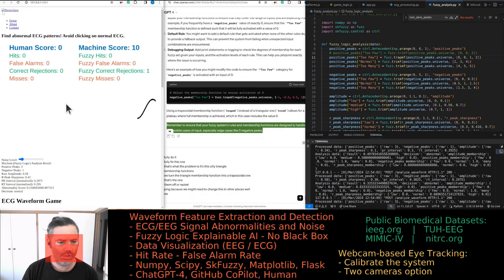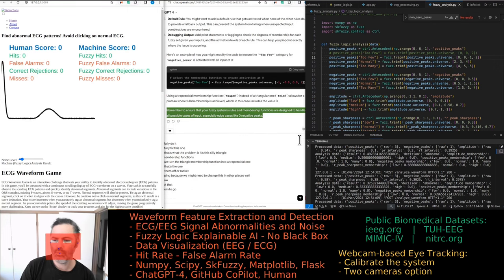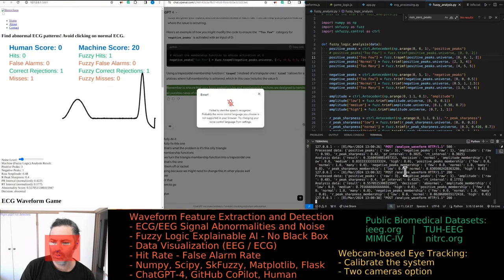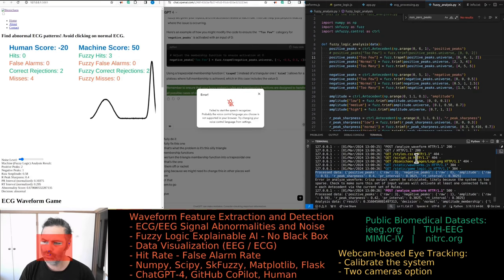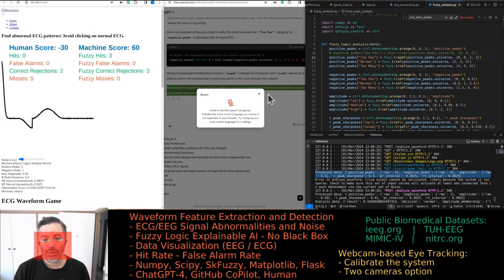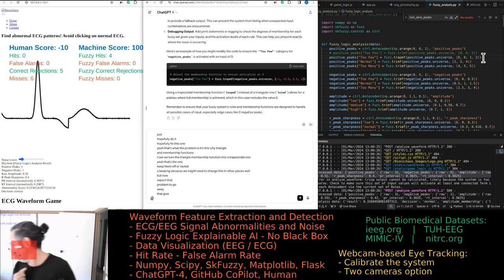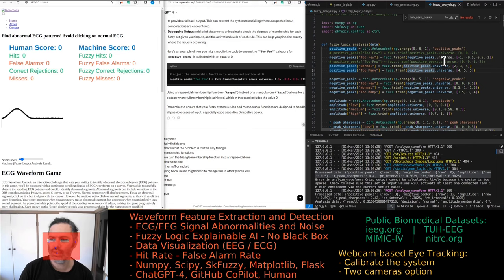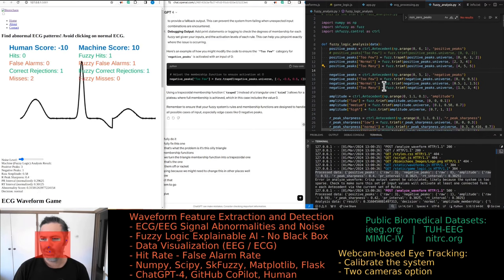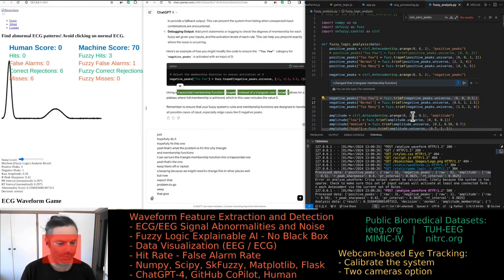Now I expect that problem to go away. The wrong number of negative peaks — zero — should be okay now, shouldn't it? It's only going up to 0.5. Instead of giving that error it should provide something more useful. Let's turn that triangular membership function into a trapezoidal one.